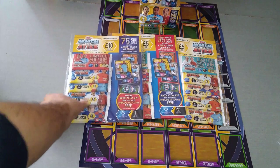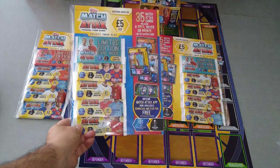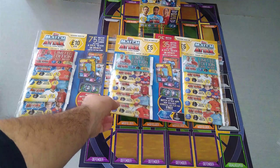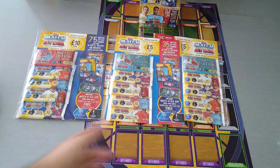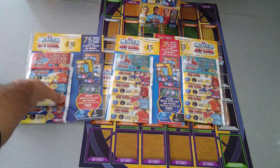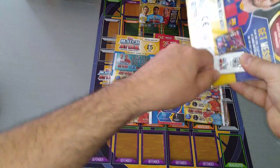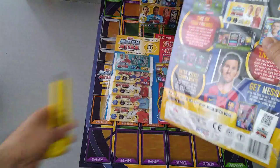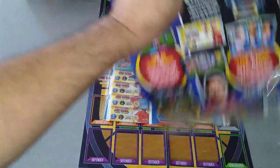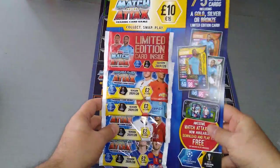You'll notice something different with these two multi-packs here — the one at £5 has the cards on the left-hand side, and the other one has them on the right-hand side. Does that make a difference in getting a gold limited edition Raheem Sterling? We don't know. Let's find out. Let's open the big one and see what we're going to pull. It is of course the UK edition of Topps Match Attax — nearly every big country across Europe has got their own version. This is the UK one.